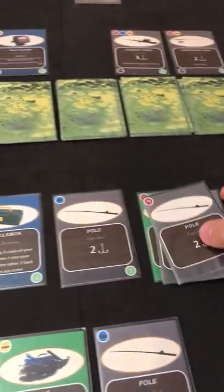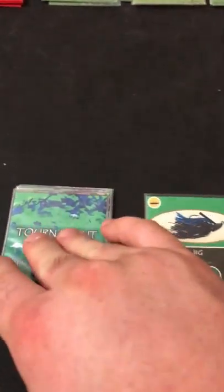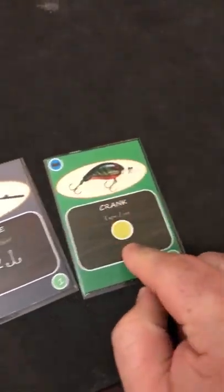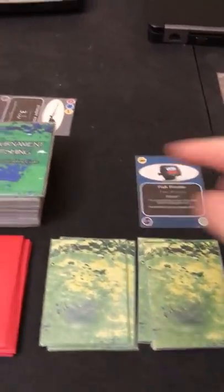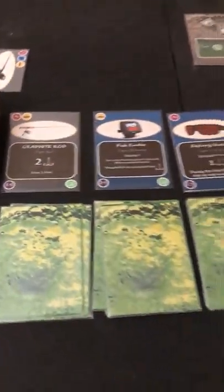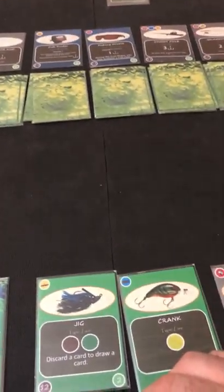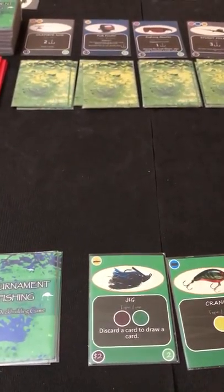In the cleanup phase you discard played cards, then draw back up to your hand limit of five cards. I drew two poles which I knew were on top, plus another lure. Then you refill the bait shop with new cards. That's one completed turn — a general idea of how a turn goes.